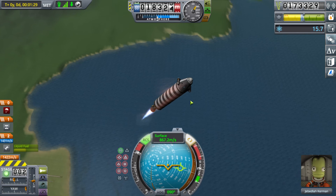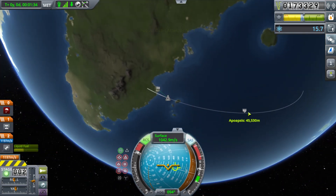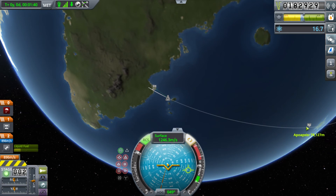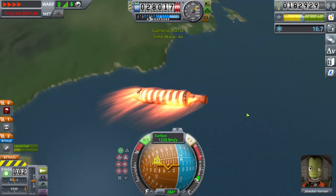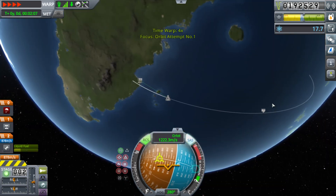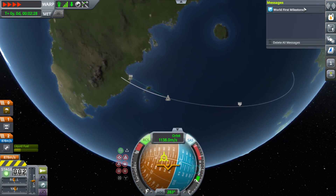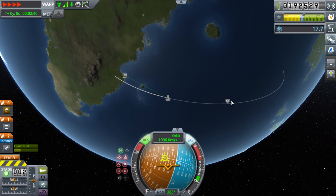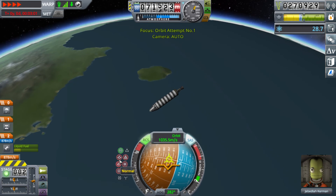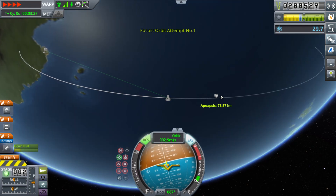We'll just attempt to go into sub-orbit. That means one contract gets completed. If we hadn't had that problem we would have had more, but let's not think about it. Yes, we're in space — even better!